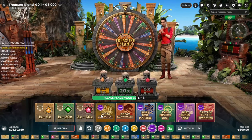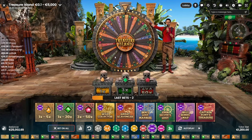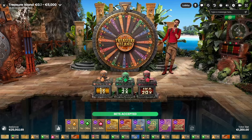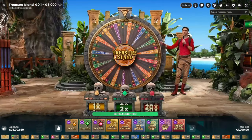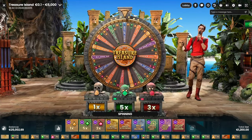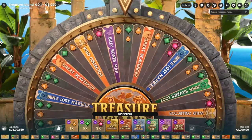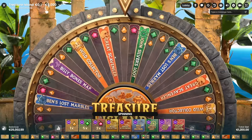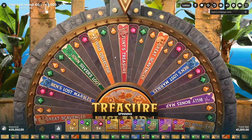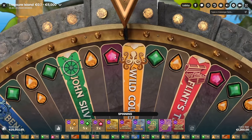My bet was lower than before on the wild collector feature. It's either fourth or fifth — I'm leaning towards fifth. No more bets. 1x on topaz, 5x for the emerald, 3x ruby — numbers good, gemstone values at least for the emerald are pretty good. Green looks great guys. No double here — maybe it's a wild collector again.